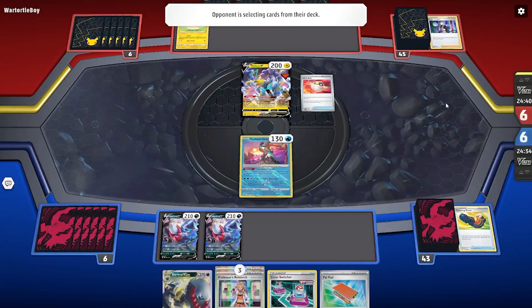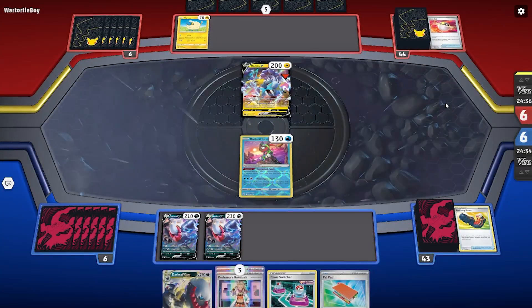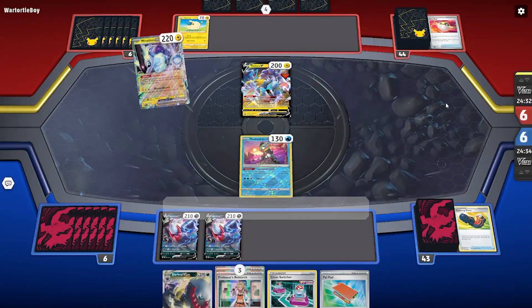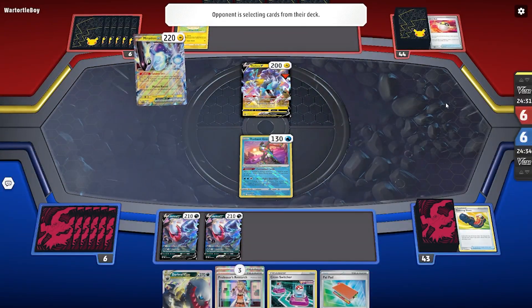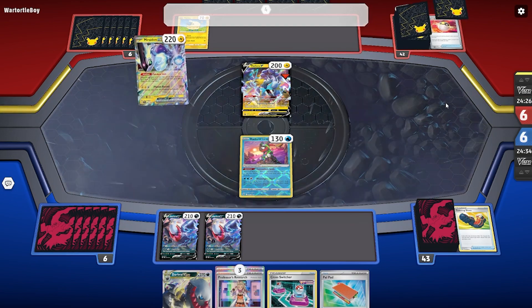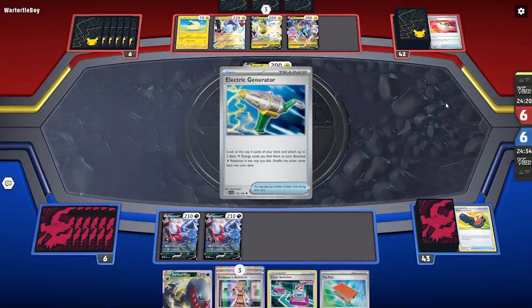Oddly enough, they use Ultra Ball and get rid of two Boss's Orders. That's a big deal for the late game. But for now we're just trying to get as many energies onto the board as possible — using Greninja's ability to discard some energies, maybe discarding some from Professor's Research, and Dark Patching them back onto Darkrai.